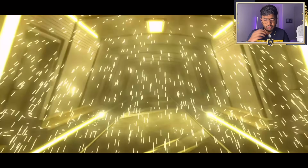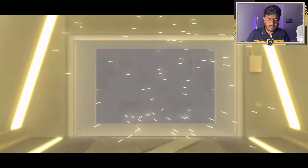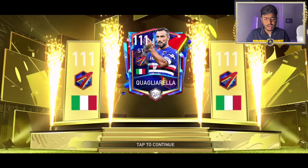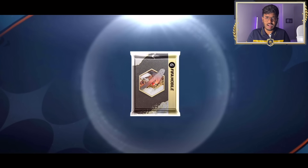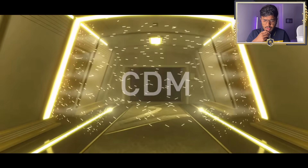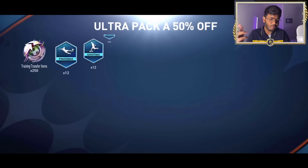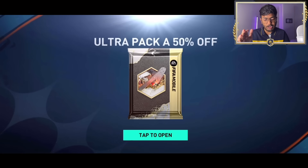We want some big pulls obviously. Another walkout - Italy, striker - Immobile! Oh wait, Immobile plays for Lazio... Quagliarella. Not the best start. We want to see the Trophy Titans. France? No, Germany - striker... CDM. Getting all those old cards again. We want the latest promo cards, not these old ones. Let's go pack number five.